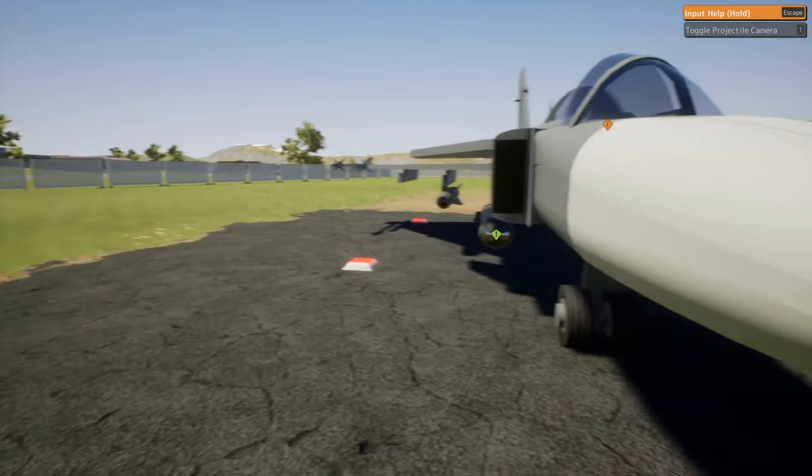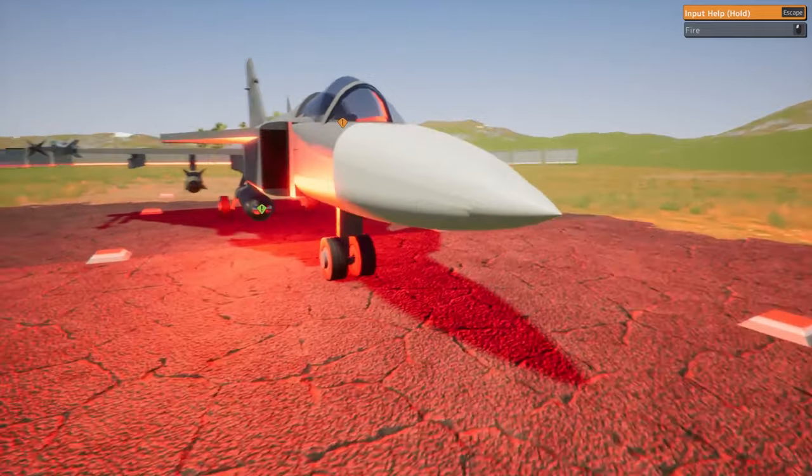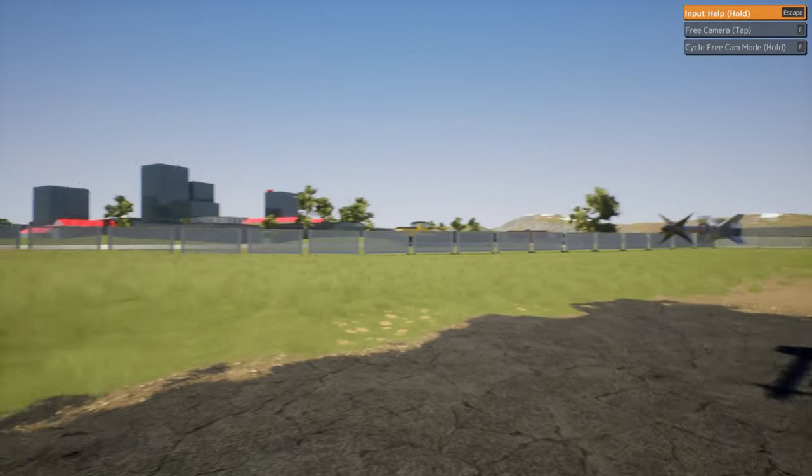So yeah, look at this. What is this? Switch off. What is this? Should I touch this? What is that? Is that like a light? Or is that like a laser beam? I don't know. Pretty cool. Oh look, there's a drain.